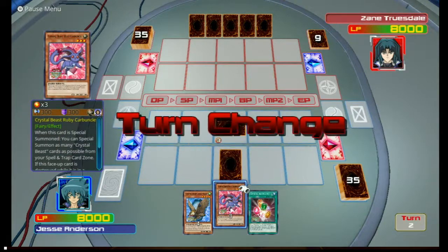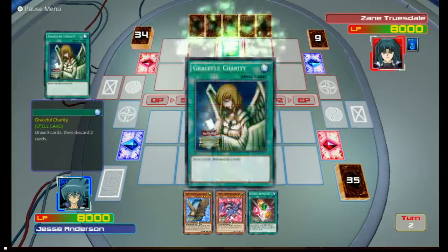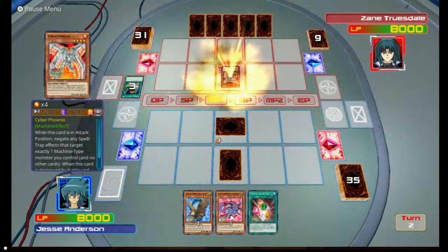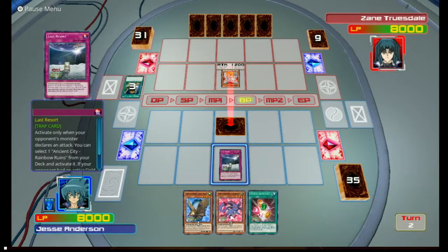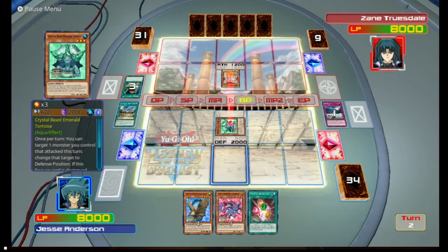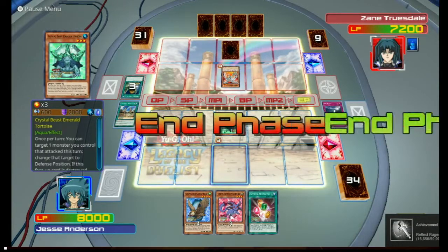We'll probably want to set the Eagle so it can die. Then again, we're playing against Zane, so he can just throw a Cyber Dragon out there and then we'll die anyways. Or it's a Cyber Phoenix. Let's go get us Rainbow Ruins, because I just realized we're dueling Zane and we're going to need all the backup we can get to deal with this.